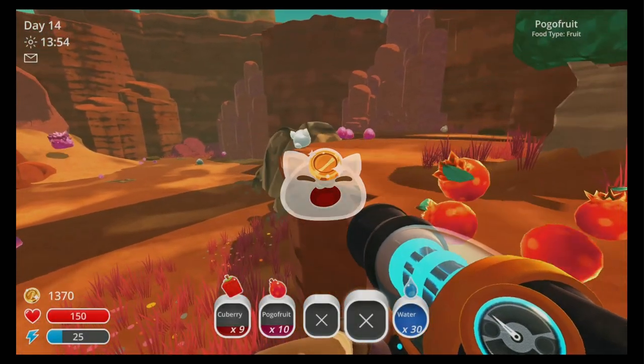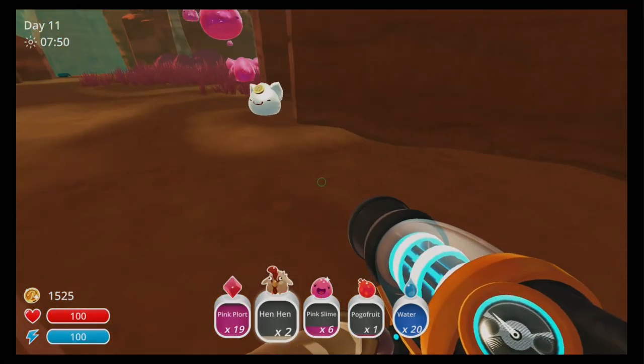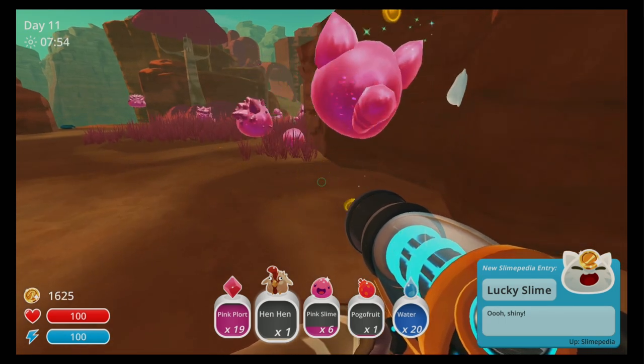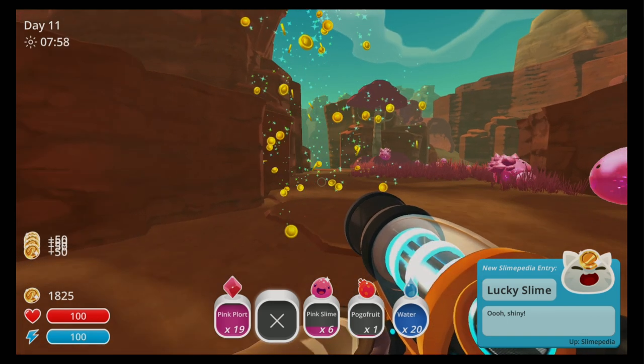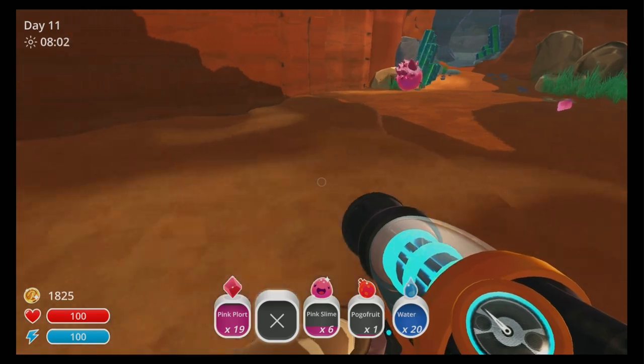Lucky slimes are white with a little new buck on their head and they come with a distinctive jingle. These feline slimes are meat eaters, and if you feed them a roostro or a hen hen, they will reward you with some new bucks. The more you feed it before it disappears, the more new bucks you will get — up to 300 each feed. So make sure it eats up.